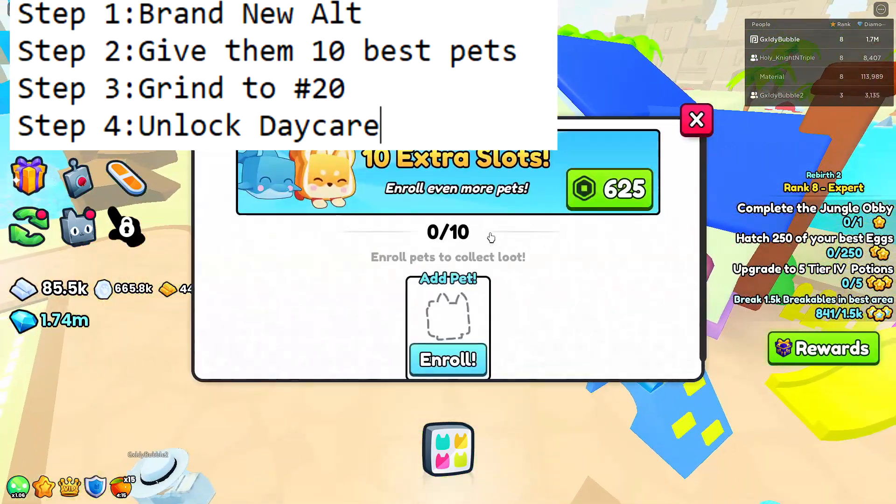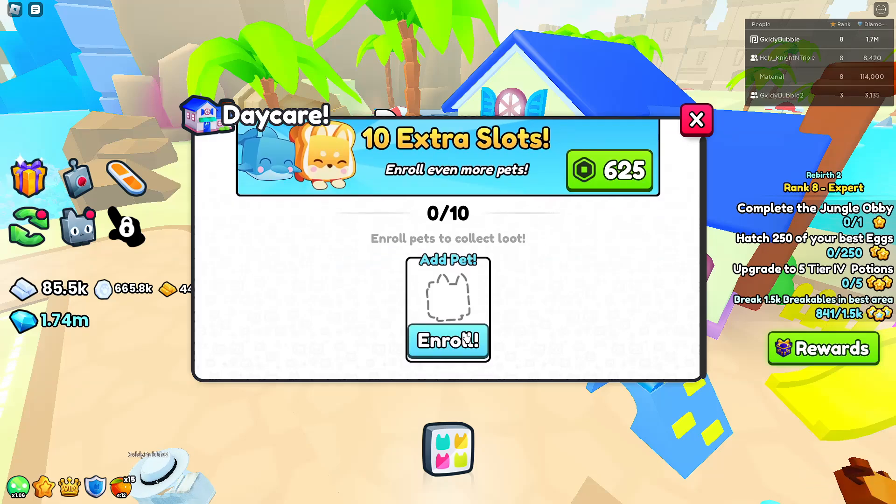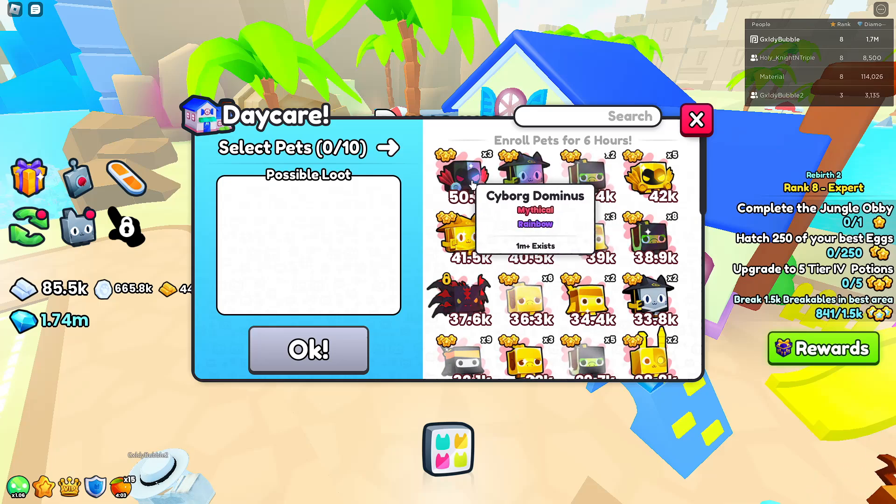When you go to the daycare, you're able to put in 10 pets — or you can put in 20, but you only need 10 for this method. After you put 10 in, you want to put in the best pet in the game. The only part that really sucks about this method is you need 10 of the best pets, which is the Rainbow Cyborg Dominus.